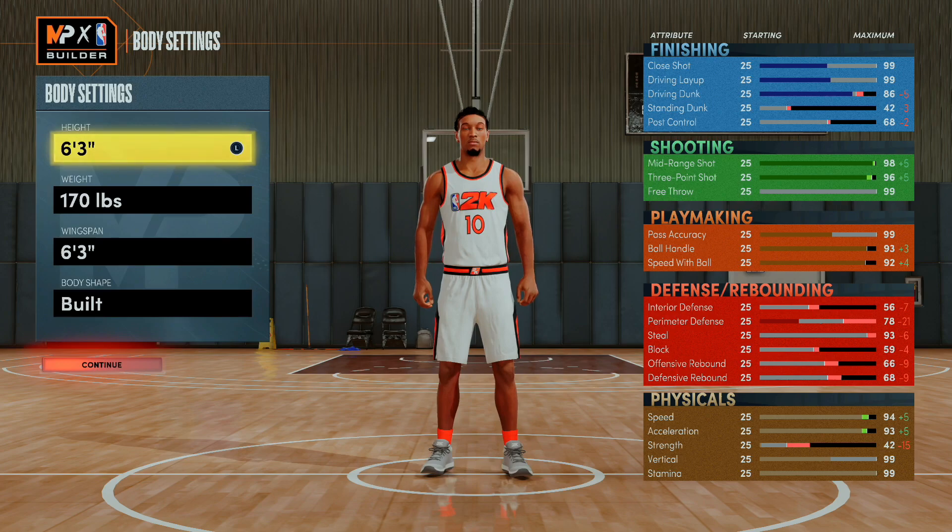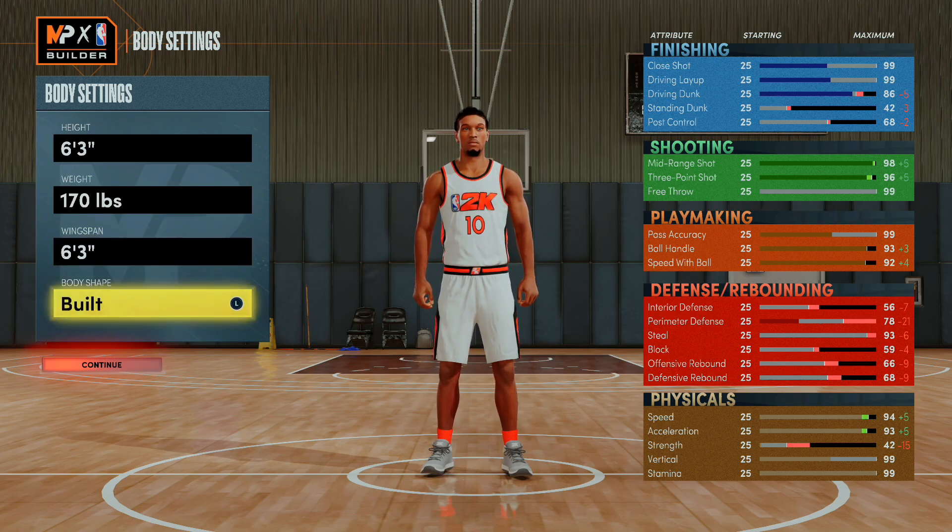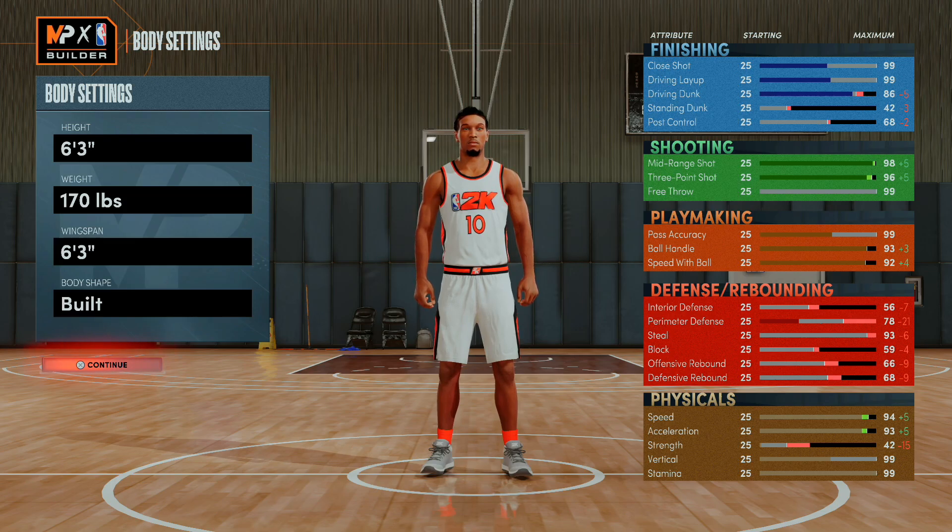I'm giving y'all that universal build that you can use. As you guys can see, I'm going six foot three, 170 pounds, and my wingspan is six three. You can choose whatever you want. On the right side of the build you can see the possible choices — I'll be able to contact dunk with this build. You only need an 84 driving dunk for pro contacts; elite is 92 which is too much. You want to be able to finish and go to the rack because defense is good on this game.